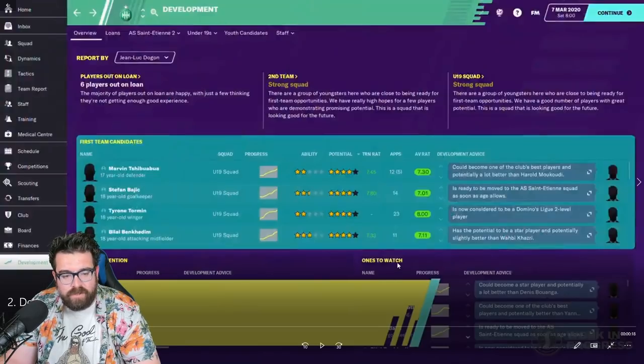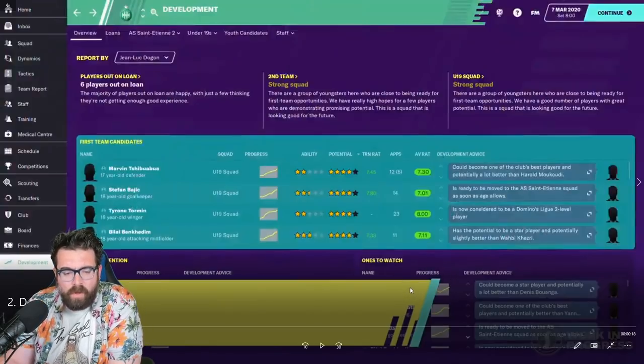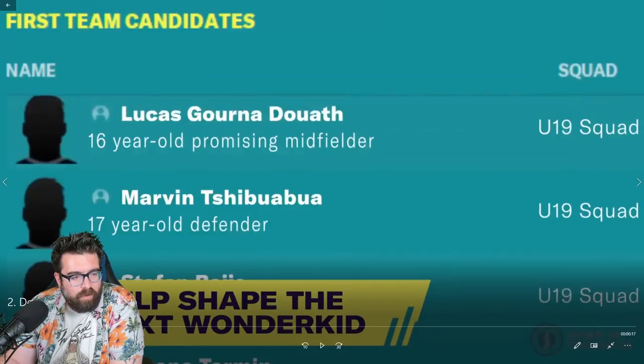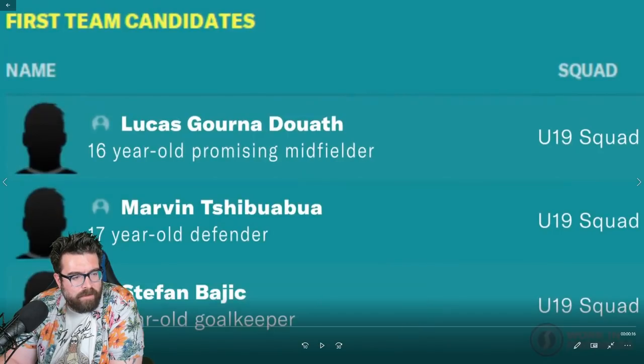It tells us who might need attention in our development squads. 'Ones to watch' are presumably the players who might eventually become first team candidates; 'first team candidates' are the guys who are pretty much ready; and 'needs attention' are the ones who are maybe struggling a little bit. You can see those graphs are taking a very different shape to the ones ready for the first team — there's a reason those guys are ready because their graphs are all looking good.